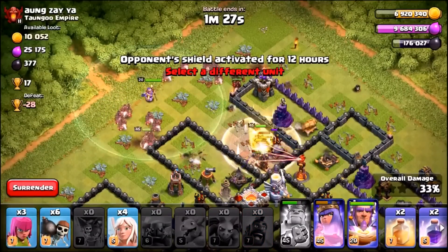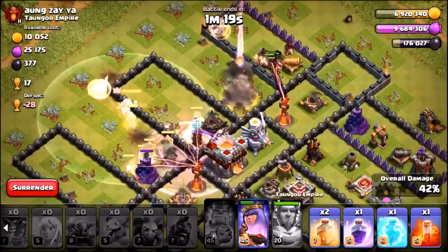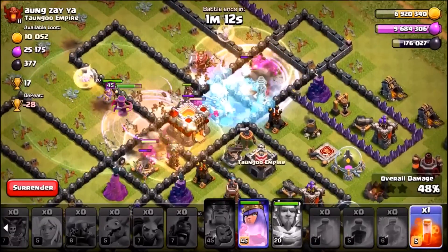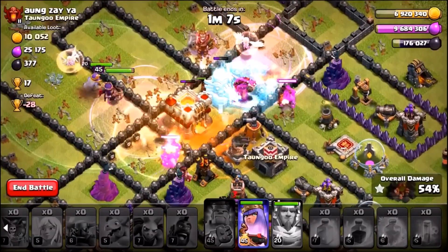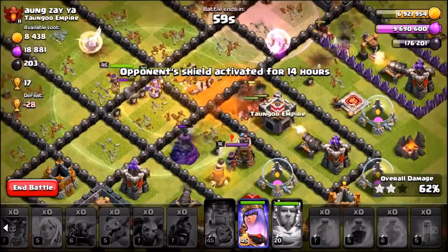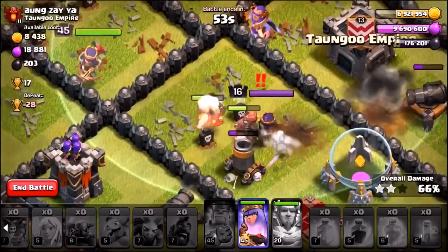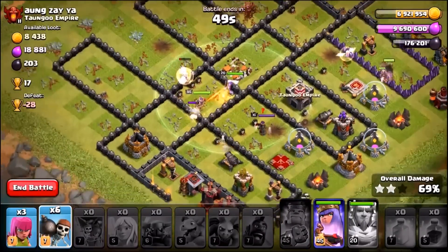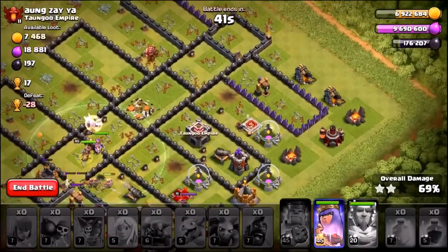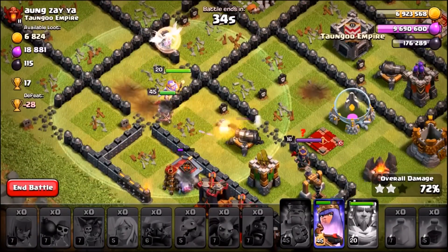Hog riders go in with the grand warden just behind. Grand warden's ability fires — freeze spell onto the second inferno tower, heal spell into the middle. First inferno tower is out, second inferno tower taken out by the hog riders, eagle artillery goes down. Two-star secured as the town hall falls. Archer queen still has her ability up with loads of hog riders heading toward the bomb tower — they take it out along with the mortar.